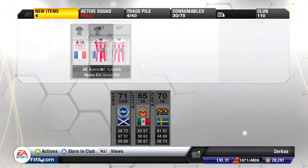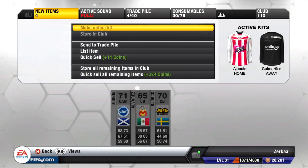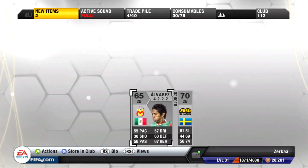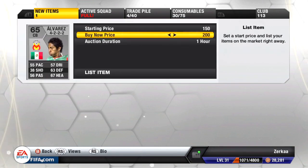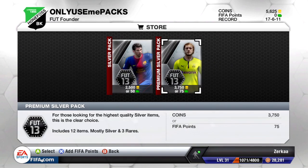There's a new home kit - white and red, not really keen on it. For the CAM I received, I'll keep him because one of our center attacking mids is actually suspended and we're playing a 4-2-3-1, so he could be useful. The other player I'll list on the transfer market - there's no point keeping him in the club if I'm not going to use him just because he's a silver player.